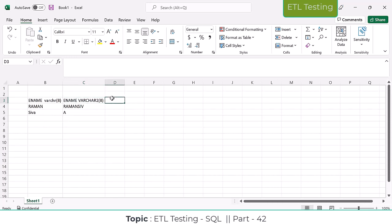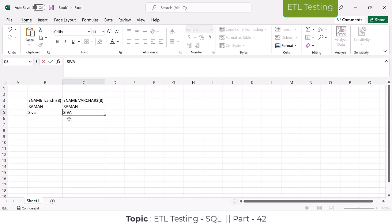What is the length of VARCHAR? For 'raman', the length is 5 only. Both VARCHAR and VARCHAR2 length is 5 — it will take only 5. But the backend space utilization differs: with VARCHAR2, we can utilize only the memory actually used. That memory is going to be released in VARCHAR2.